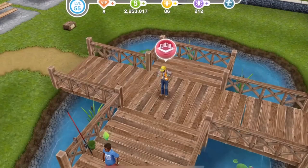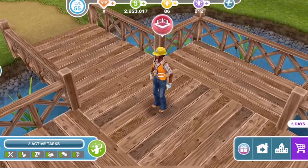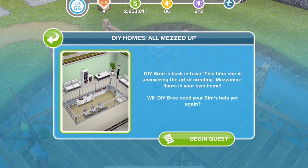As with all the other discovery quests, there's a character that you need to go to to begin the quest. For this quest it is Bree, who is over at the park. You can come over to the park and you will see her there with an icon above her head. Click on it and this is how you can begin the quest.